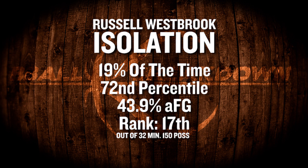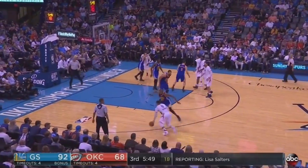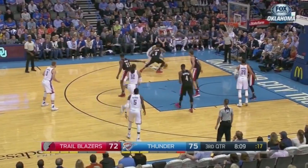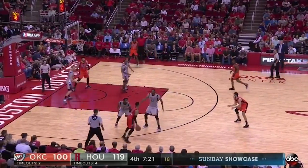Now let's look at his isolations. Of the 32 players who used at least 150 isos, Russ was right in the middle at 17th — about average. However, he was second in the league in total isos, right behind Harden, and it's a huge drop-off after that. He loved to dribble the ball up to the left wing, size up his man, then blow by him towards the baseline. He really likes driving to his left, and if I were the Rockets, I'd send a second player to shadow him whenever I saw him dribble the ball up to this side of the floor.